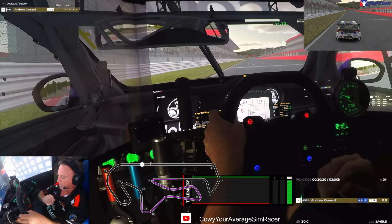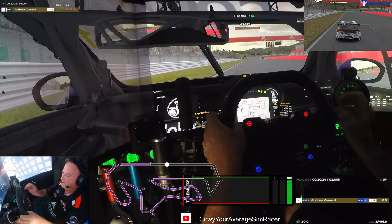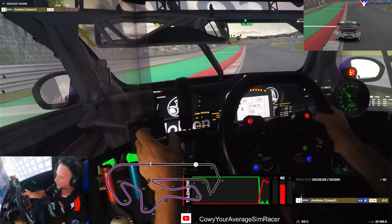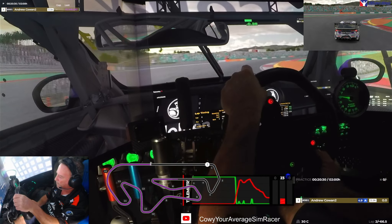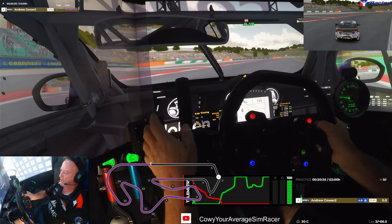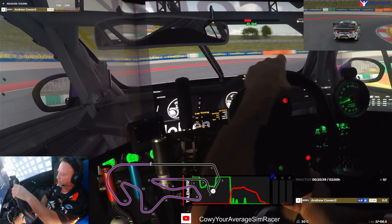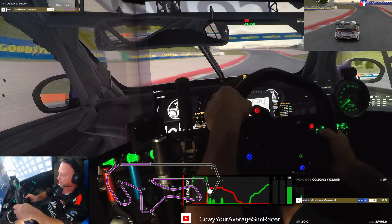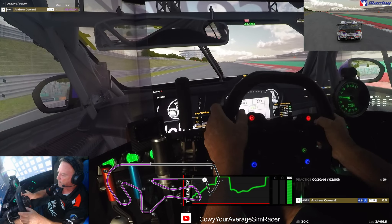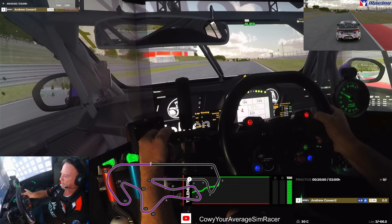Not particularly quick work on that one - 48 seconds, but the fast guys are doing 47s, maybe 46s. Let's push that braking zone a little bit more, get on the gas a bit harder. Right on the edge of track limits there, going a little bit harder, trying to carry a bit more speed. A couple of tenths up being a little bit more aggressive there.